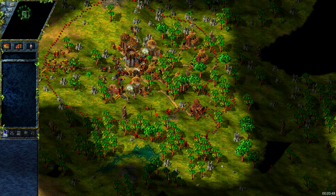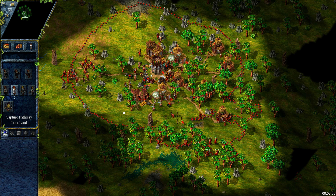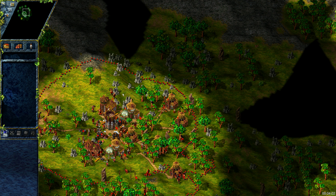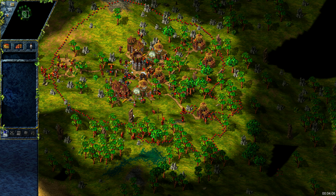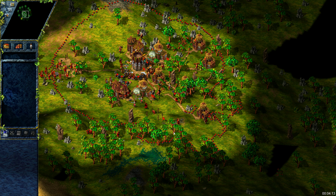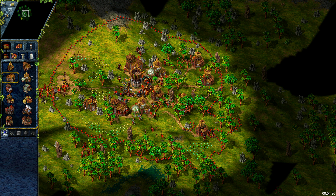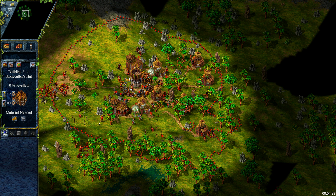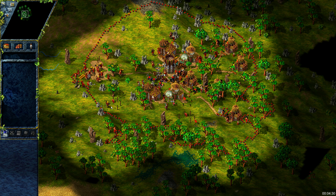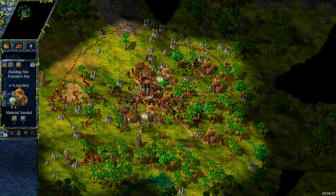Right now our pioneers are capturing trees for woodcutters and preparing a place for a third wood complex. As soon as it is done I am moving them to the forest on the left where I am planning to place a honey production. I will also take two of them to capture a space for a stone cutter in the north. Let's place our first stone cutter and our third wood complex.